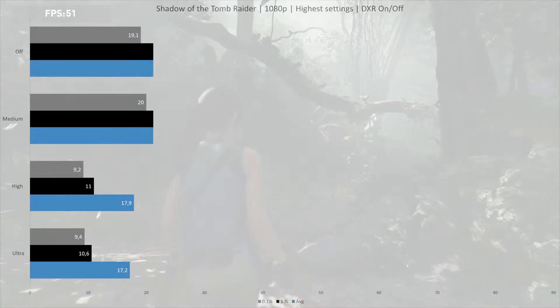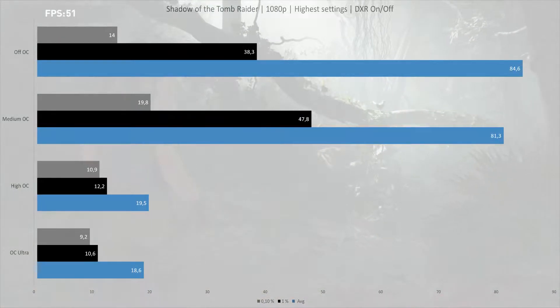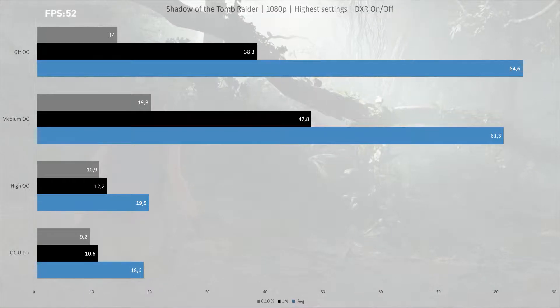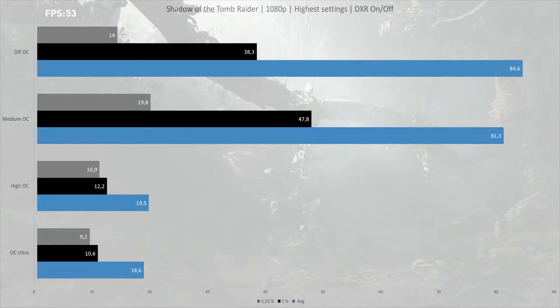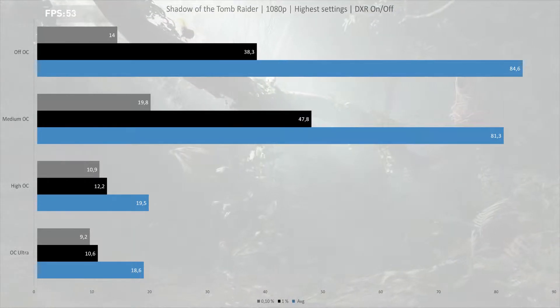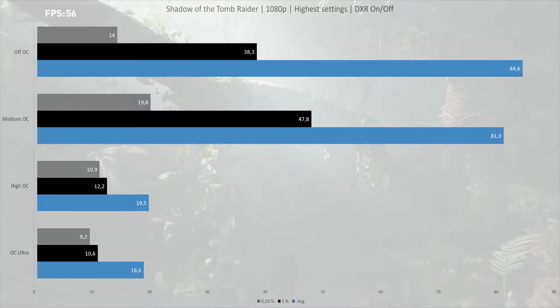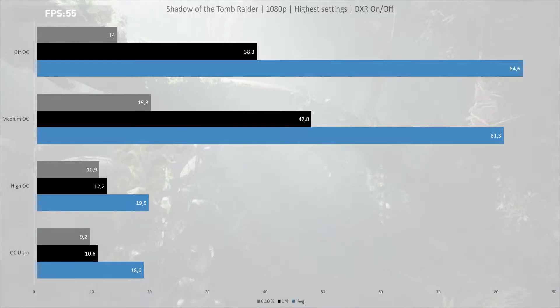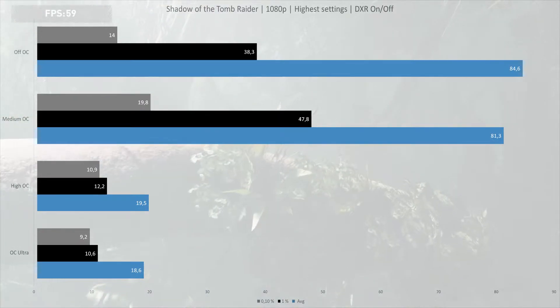So what if we overclock the 1070? Can we extract some more frames? Well, overclocking yields an additional frame on average with ultra ray tracing shadows. High gets you yet another frame on average, closing in on 20 fps average — hardly smooth. Medium and off see the largest gain, with both gaining 10% more frames per second on average.